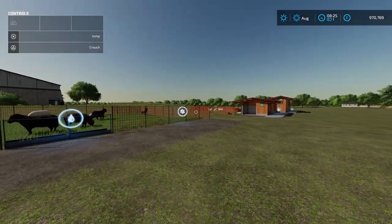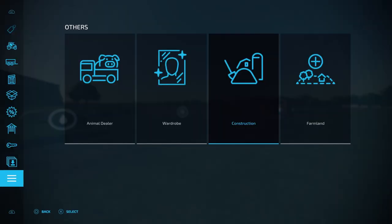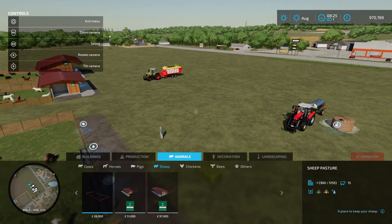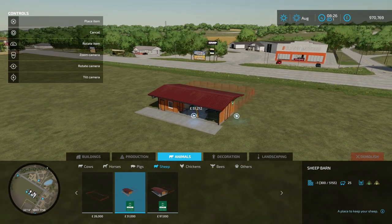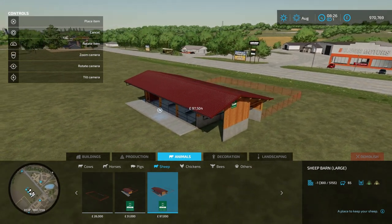The first step is buying somewhere to keep them, and you do this by opening the shop, going into construction, going over to animals, across to sheep. You'll see we have the sheep pasture that will hold 15 sheep, the sheep barn that will hold 25 sheep, and the sheep barn large that will hold 65 sheep. Then you just place one down like this.